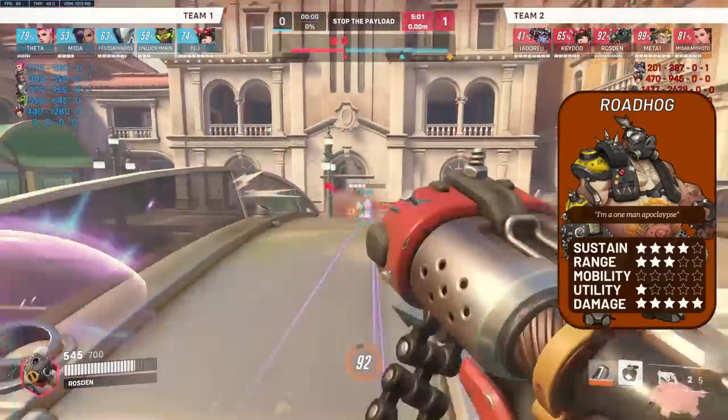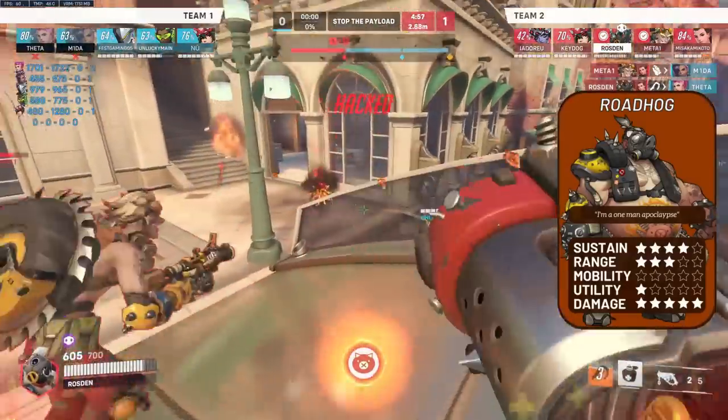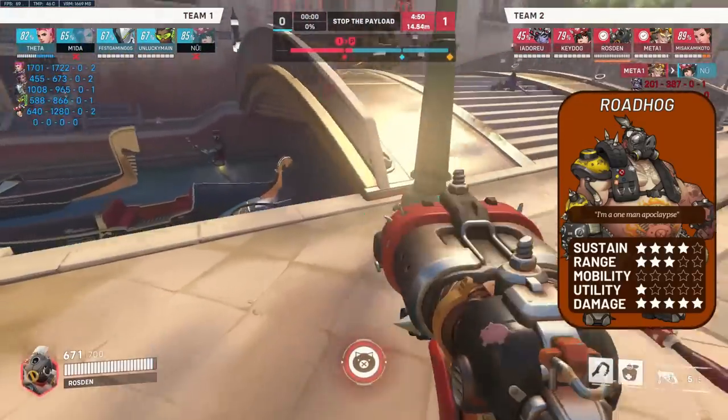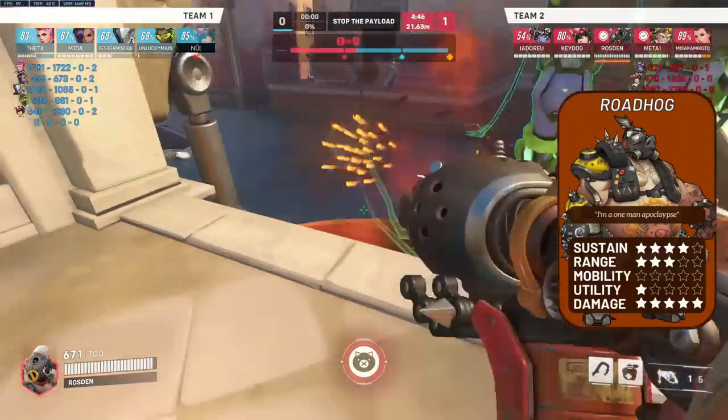That's until you meet Zarya and D.Va, two tanks who are currently above Hog. Zarya can bubble off any hooks and just beam you on high charge, and D.Va can obviously DM your hooks and nuke you with her boosters and micro-missiles up close. But fortunately for Hog, he still has enough pros to outweigh the cons to land himself in the top 4.